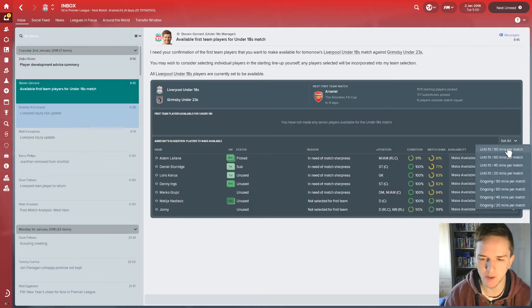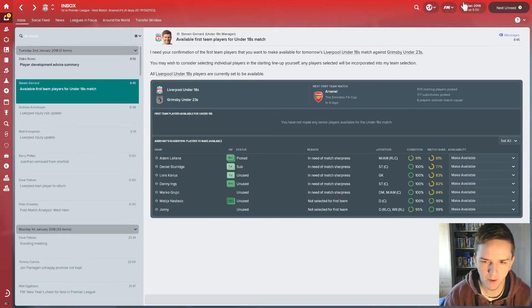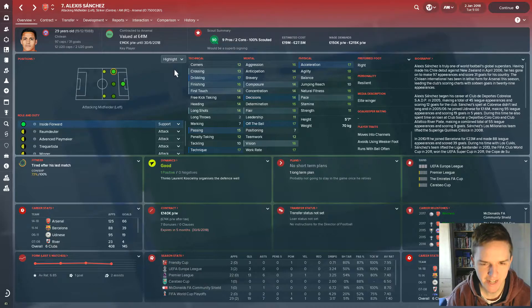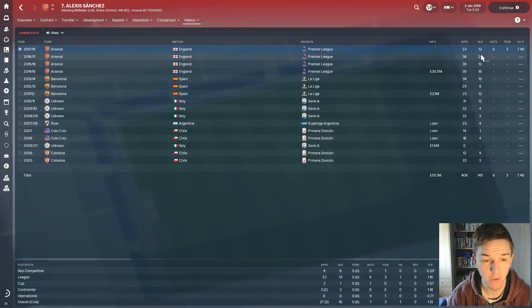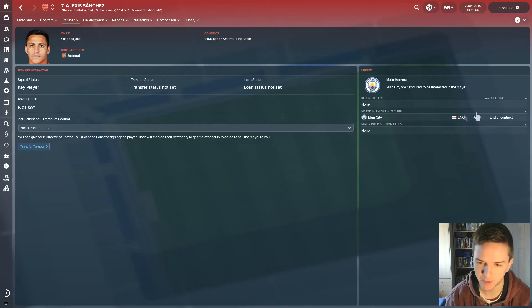We're playing really, really well — we're top of the table with a 14-point lead. We could probably wait until the summer but if we find a bargain we'll have a look. In January we also need to look at Bosman deals. Sanchez hasn't renewed his contract with Arsenal — he's doing really well with 13 goals in 22 appearances. We won't be able to get him on a Bosman until about three months before the end of the season, and another club abroad could jump in. Man City want him.